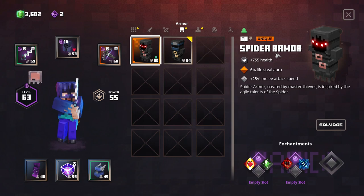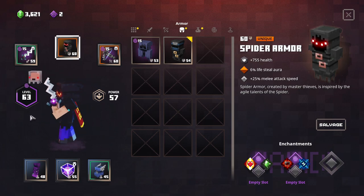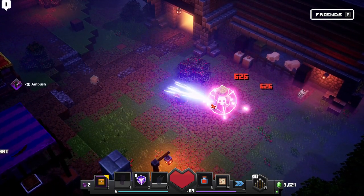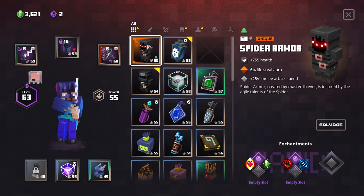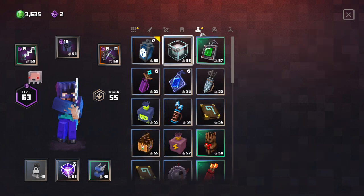Now the armor — we have this brand new unique Spider Armor with 755 health, 6% lifesteal aura, and 25% melee attack speed. Spider Armor, created by master thieves, is inspired by the agile talents of the spider. That is so cool! I want to equip it really quickly. I'm going to switch back to our current setup because we're getting so many bonus souls and we really need that right now, but I'll stash the Spider Armor away for later.